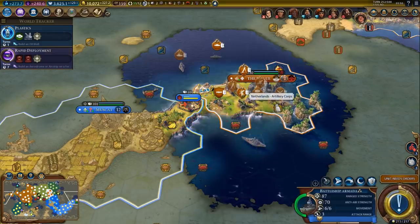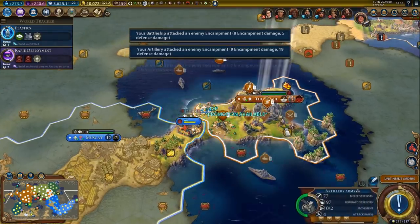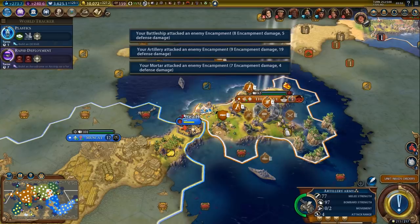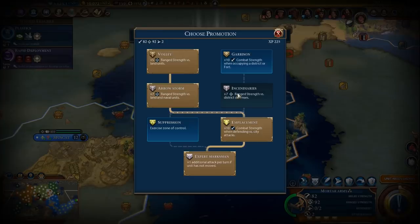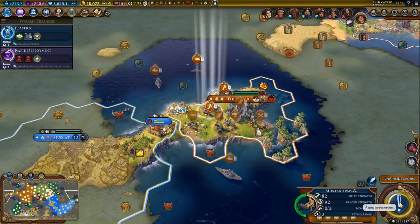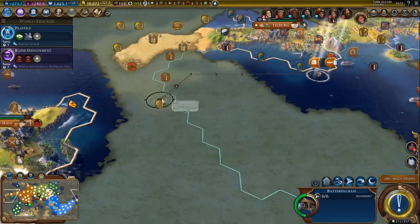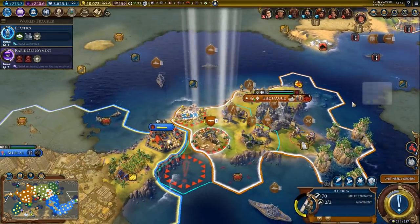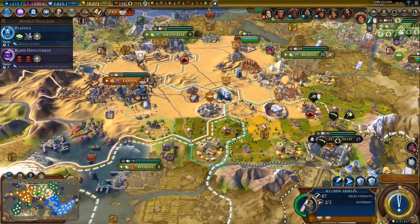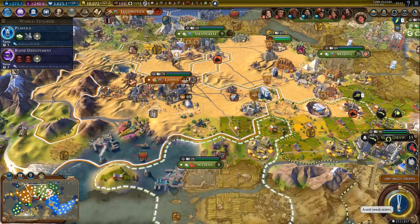Let's do some more damage - shouldn't take much longer. That's a promotion for the mortar, nice. Stay fortified. We got another promotion - I think suppression will be best here, yep definitely. I can't move from here, I'm afraid. One more AT gun is coming, he can merge with this guy - that's the general idea. This one - right, that was supposed to stay on top of the fort.